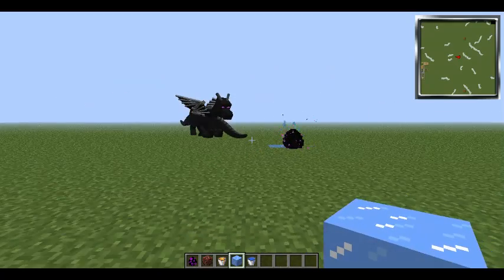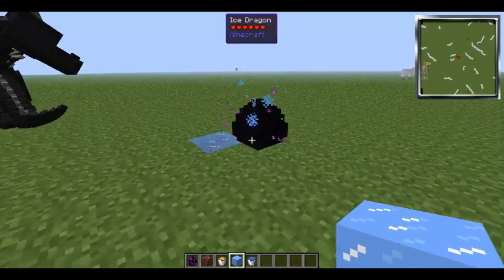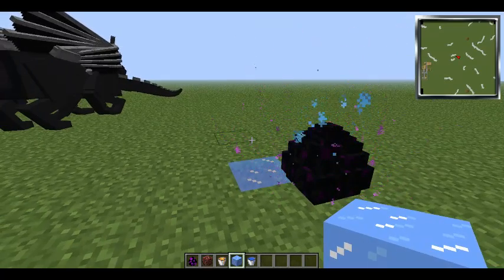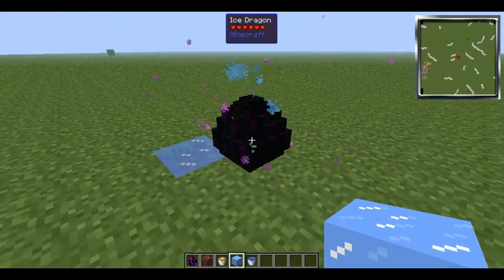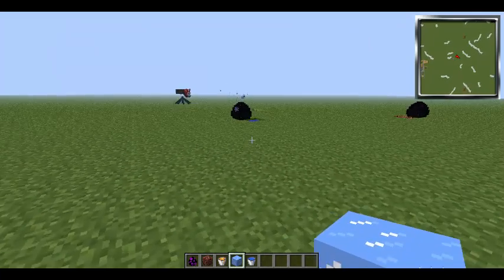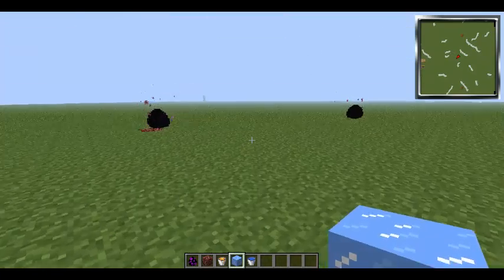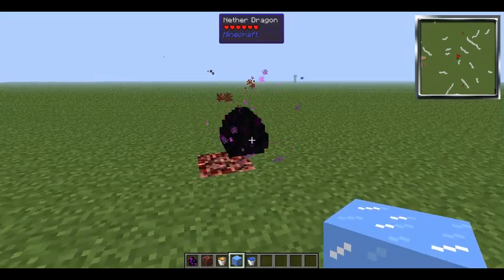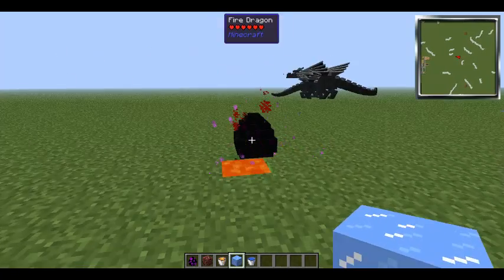I already have some ender dragons over here — you can have them as pets. You have to feed them raw fish. Over here I have the ice dragon. You get this whenever you kill the ender dragon; you get the egg, pick it up, and you get this little guy. If you put an ice block under him he will be an ice dragon. And over here, if you put him in water, you get the water dragon. This is the nether dragon and this is the lava dragon.